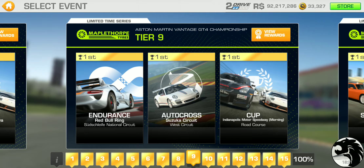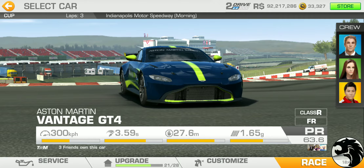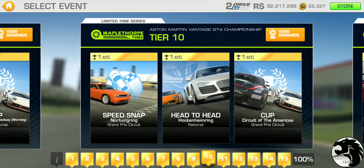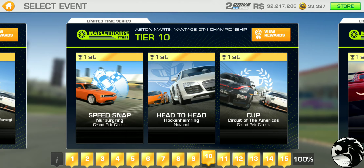We should be able to get past tier nine and will probably get stuck in tier ten as always. Tier nine has endurance at the Red Bull Ring national circuit, autocross at Suzuka West, and the cup at the Indy road course — three laps. The PR requirement is 58.3, which is very close to the maximum of second-tier upgrades at 58.6.